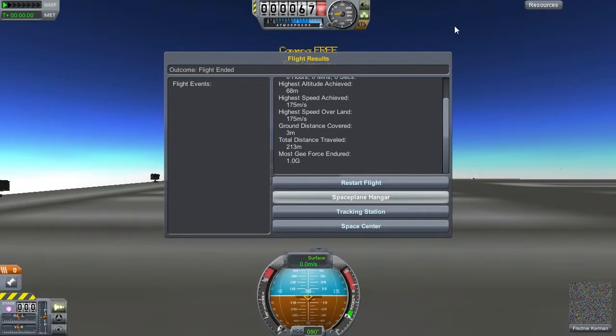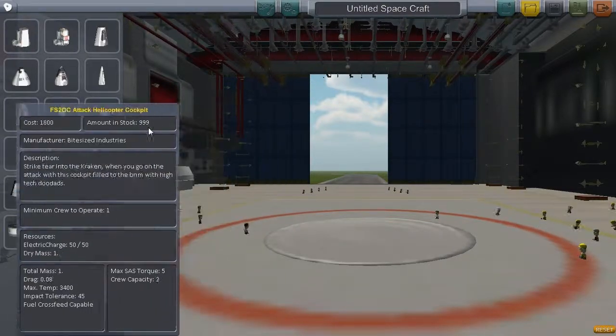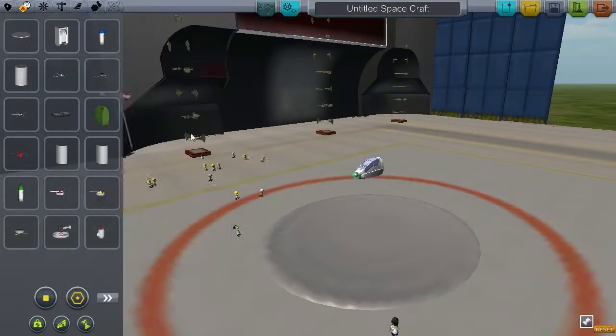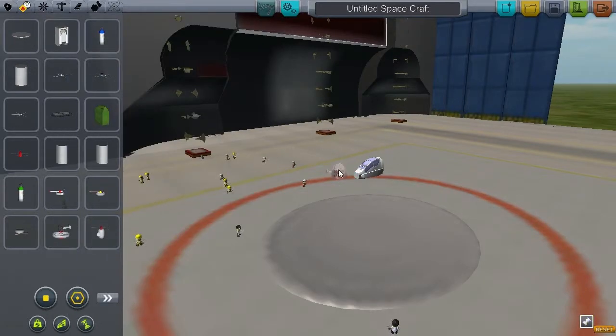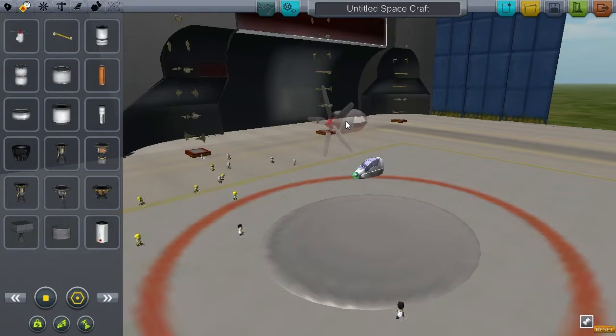So if we go to the space hangar, I'll show you some of the stuff you get. Obviously you've got all these cool cockpits that you've already seen. It comes with all this stuff — you've got the propellers, the helicopter tail. You've got the big one. And you've got the things for the front. I think that's for hovercraft. And these are the ones that were on the bomber. And these are the even bigger ones, so you can make some cool planes out of them.